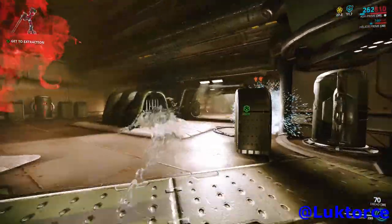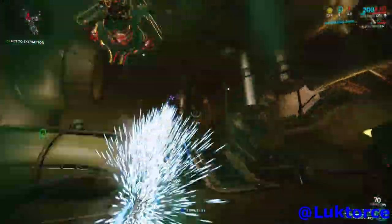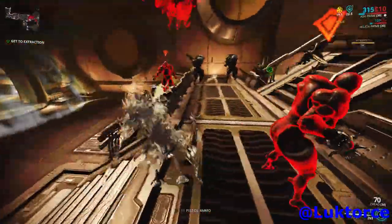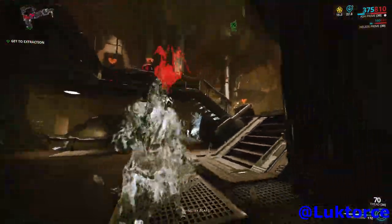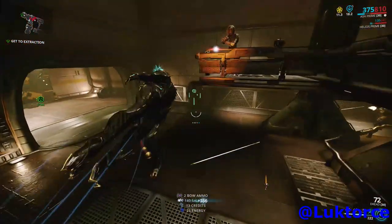One thing to keep in mind is that Ash Prime and Limbo Prime work really well together. Ash Prime using Bladestorm can target any enemy which has been banished by Limbo, and it doesn't matter which rift plane the enemy is on. So another great frame to team up with Limbo.